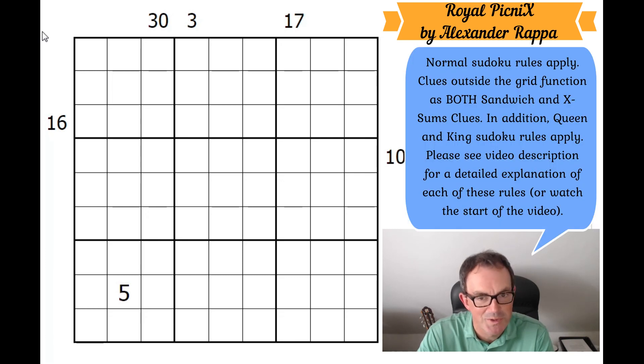Let me read you the rules. Normal Sudoku rules apply. Clues outside the grid function as both sandwich and X-sums clues. Additionally, queen and king Sudoku rules apply. X-sums: the number outside the grid indicates the sum of the first X digits in the corresponding direction, where X is the first digit in that direction. For example, if this square is a 4, that tells us the first four cells in this row sum to 16.